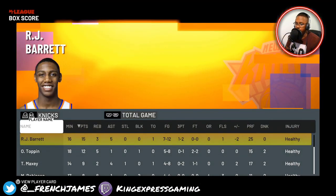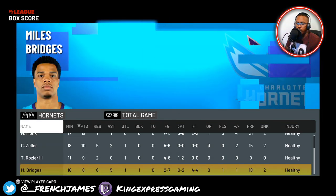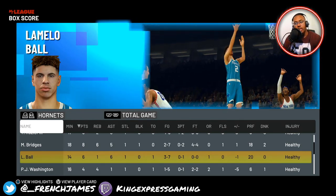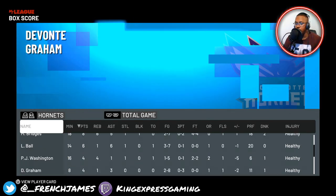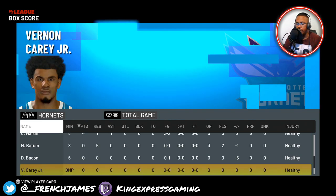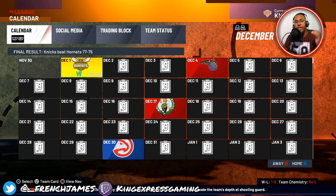Wait — before I get out of here, take a look at the Hornets. Malik Monk had 19 points. LaMelo only had 6 points — he was 3 of 7. I want to keep an eye on LaMelo to see how much better he gets as the season goes on. They did play Bacon but he didn't score. We get our first dub!